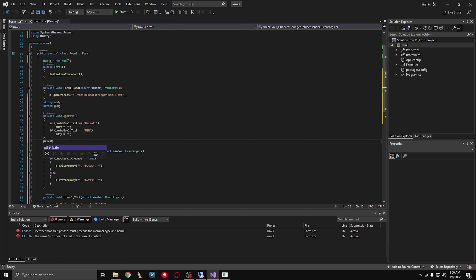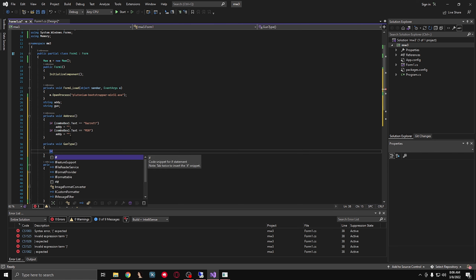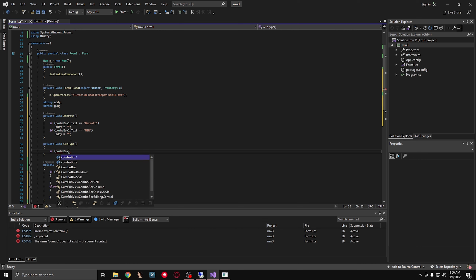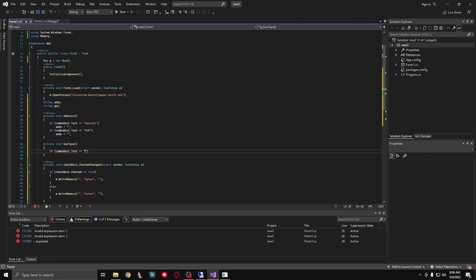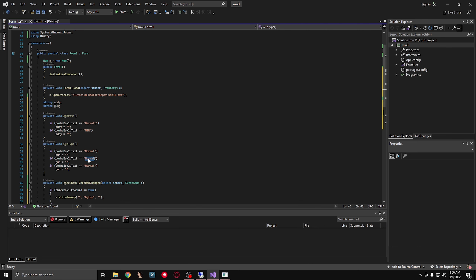Now we need to make another one. We're going to say private void gun type. I'm going to say if combo box 2 text is Normal, then gun equals and then the bytes. And then we're going to do the same thing for Dark and for Wireframe.